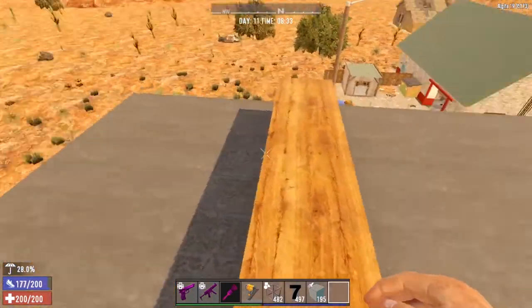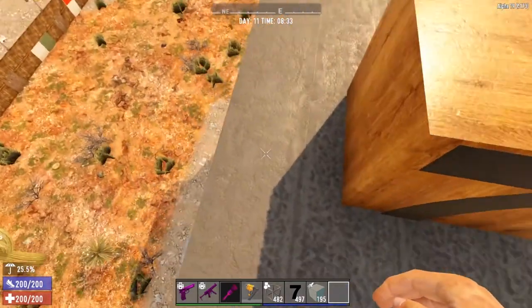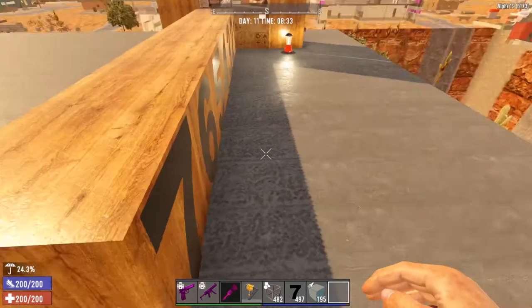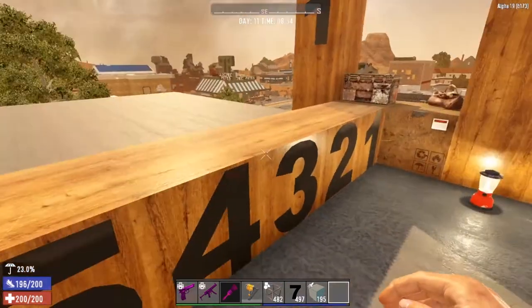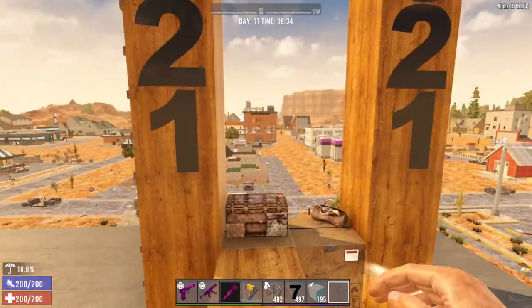There you have it, folks. You have to be at least eight blocks away from an empty loot container in order for the loot to respawn. One through seven — park your happy butt on block eight and the loot will respawn. So as long as you stay at least eight blocks away, you should be good.